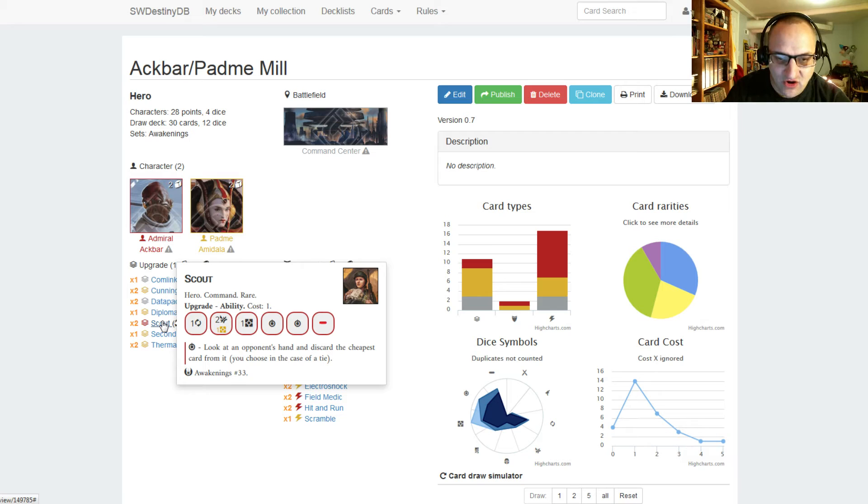We are running two Scout, cost one. It has one focus, two disrupt for the cost of one resource, one resource, two specials, and a blank. The special is look at an opponent's hand and discard the cheapest card from it — you choose in the case of a tie. So not only are you getting to see what cards your opponent has in their hand, but you're also able to discard the cheapest one, giving you the advantage of seeing their hand plus discarding something.